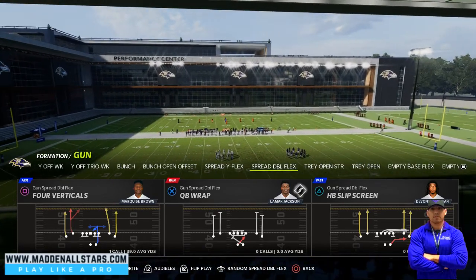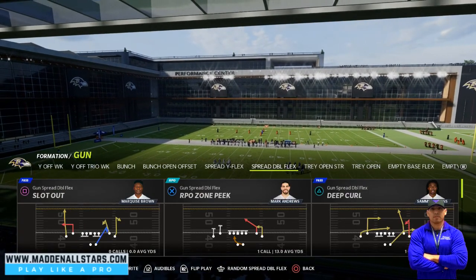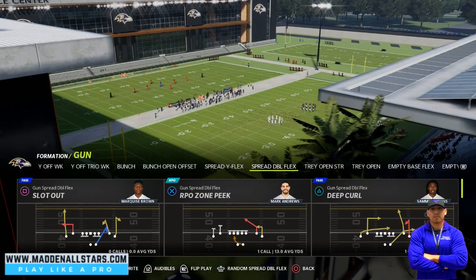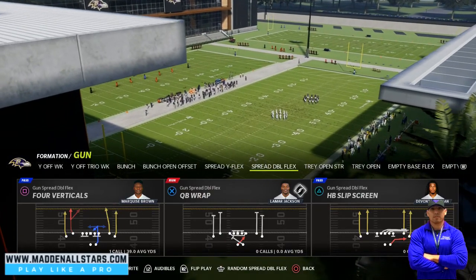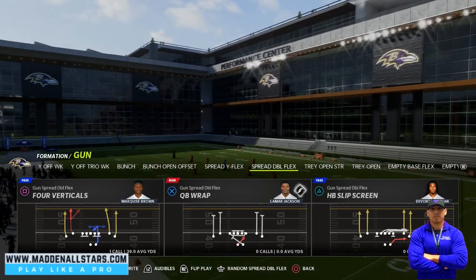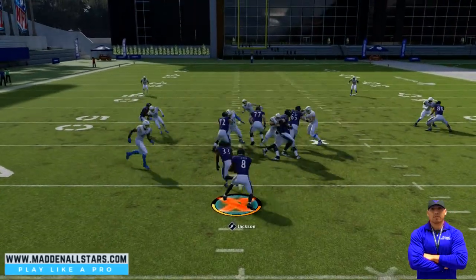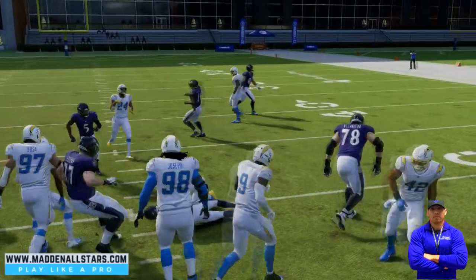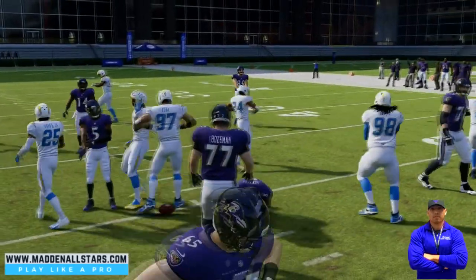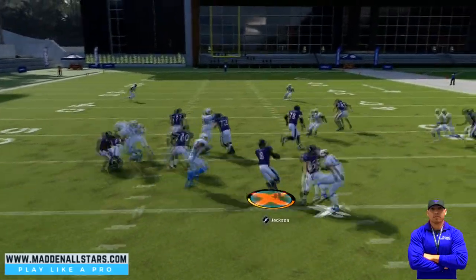We showed you the RPO glitch last time. I could combine it with that here, but I don't like it — I prefer the QB wrap instead. This comes from the Gun Spread DBL Flex out of the Ravens offensive playbook. Select that play, run it as is, try to get down the middle, follow your blockers, and you'll see really good blocking — around 4 to 5 yards with your quarterback, especially with Lamar Jackson who is pretty fast.